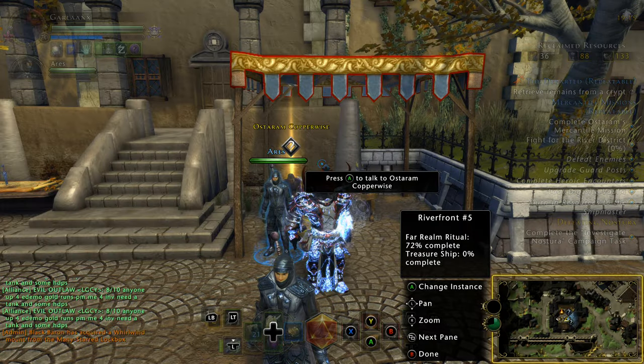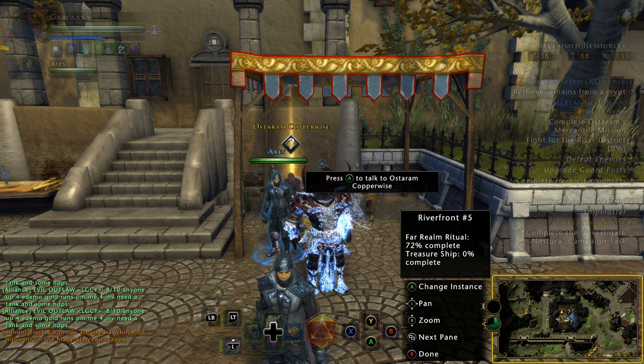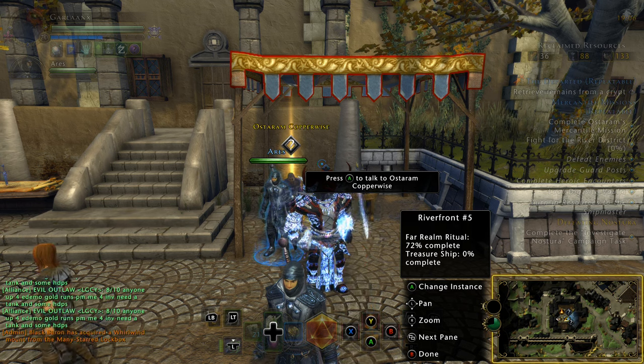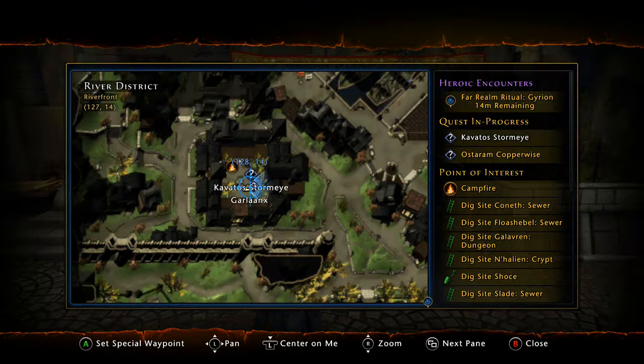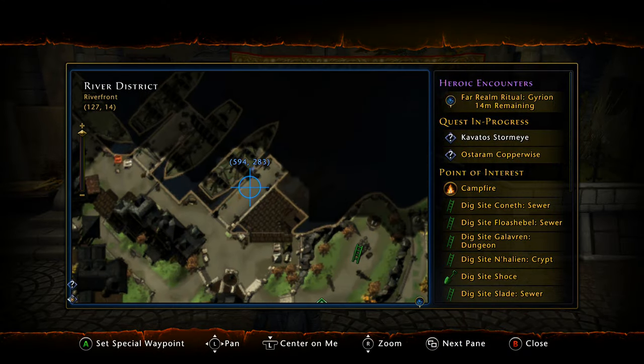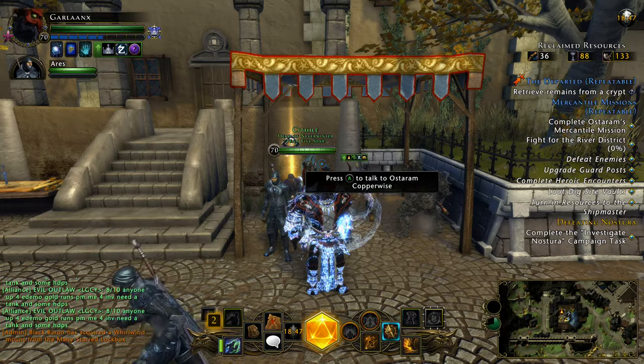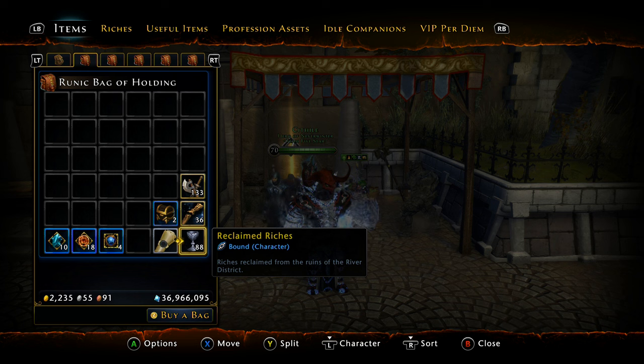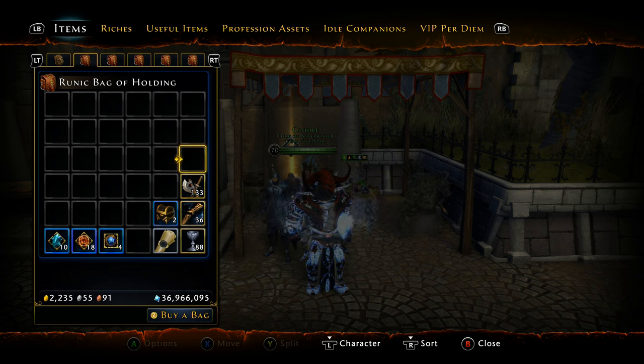Another question that was brought up: if you scroll over to your map feature, the Far Realm Ritual is at 72% and the Treasure Ship is at 0%. If you donate resources to this NPC on the map, he will spawn a heroic encounter — the Treasure Ship encounter. A lot of people farm this for the materials you get throughout the zone: the reclaimed weapons, reclaimed magic, and reclaimed witchers, which are all currency.